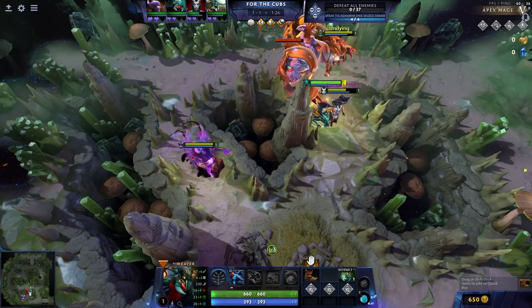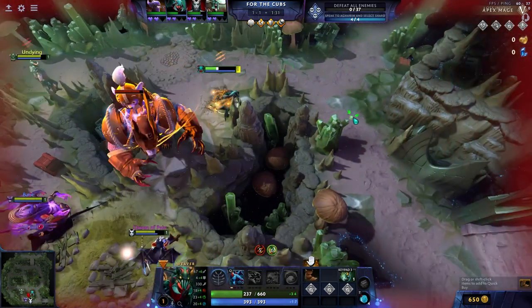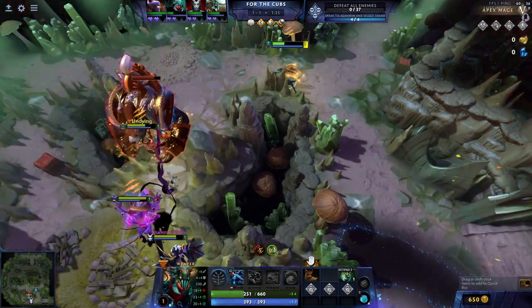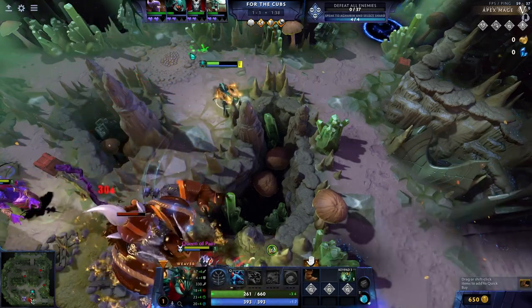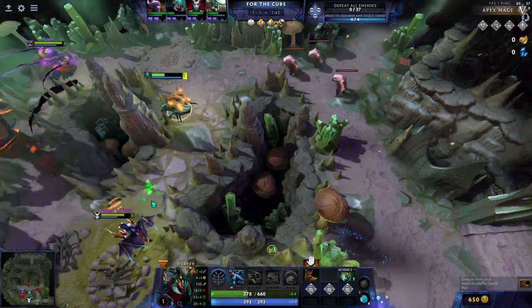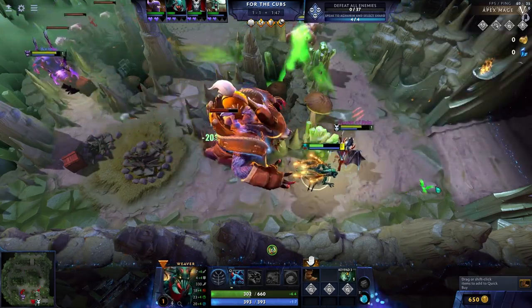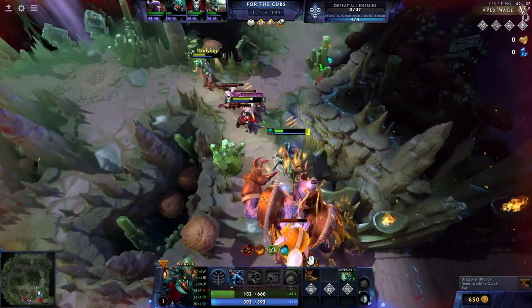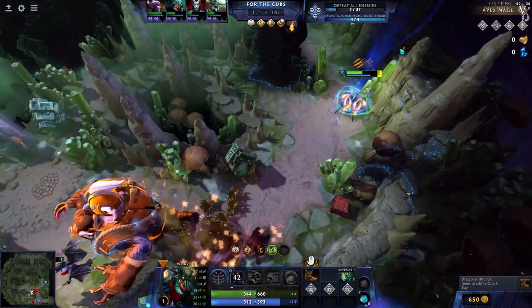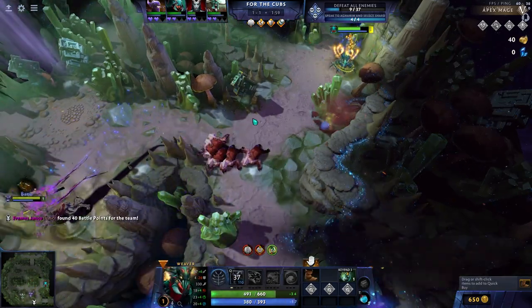If you do end up tanking for your team, keep an eye on the damage you take, but be mindful that your ultimate ability will let you reverse a lot of that damage if it happened quickly. If you're tanking the Ursa stage specifically and your ult is not available, don't go below a third health. Once you get to a third health, do normal range DPS: apply your Swarm and right-click until Ursa starts chasing you, then run away.